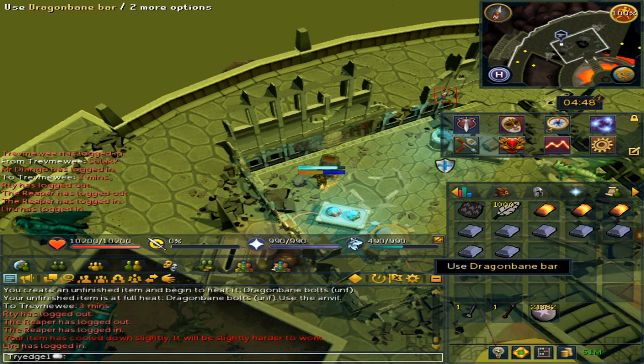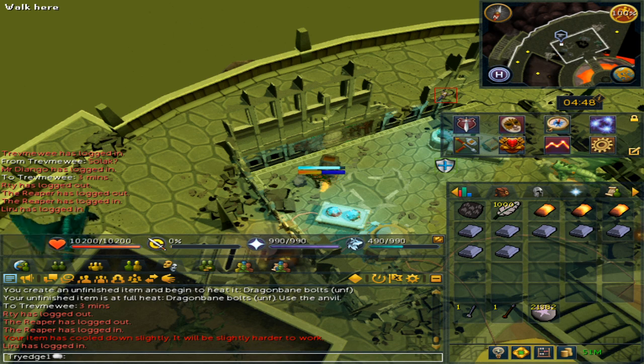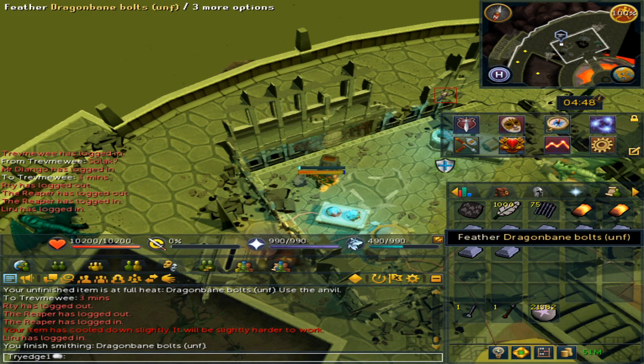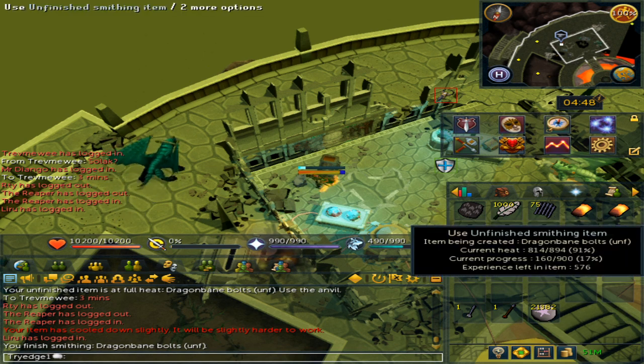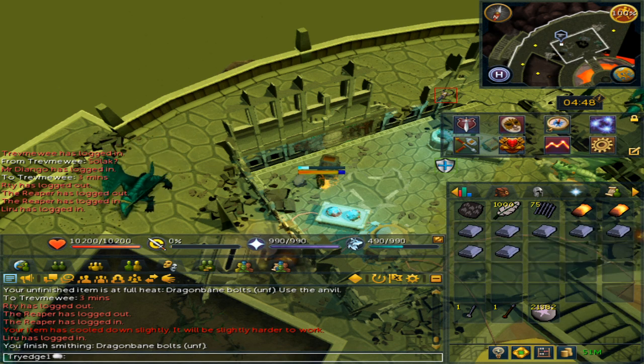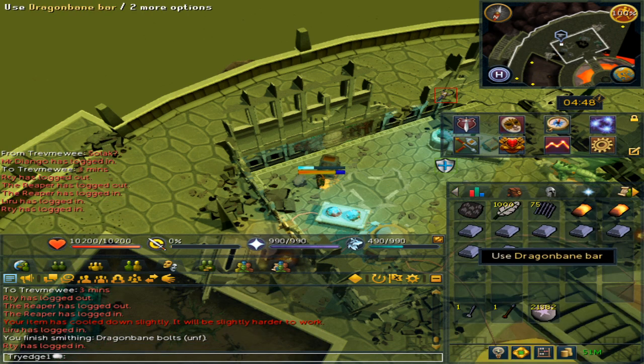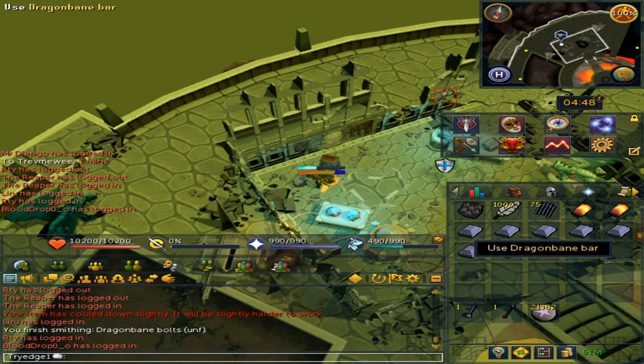If you make a full inventory of 25, you will make enough to last you a very long time. As you saw, I finished that item and immediately got 75, and automatically started onto the next smithing item. Remember, the logout timer is 5 minutes, so you can come back every 4 minutes — just make sure you have more of the smithing item. They look a little copperish in the inventory.